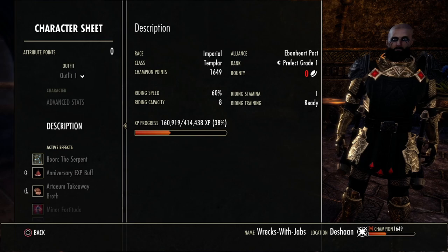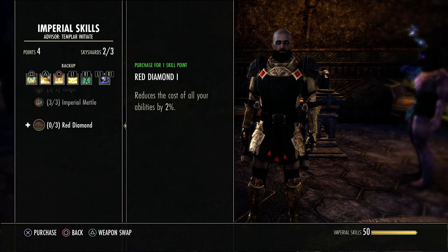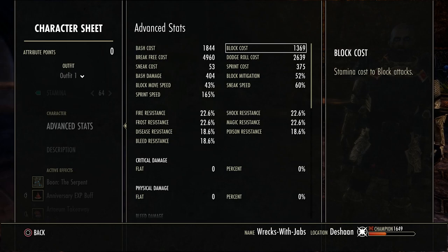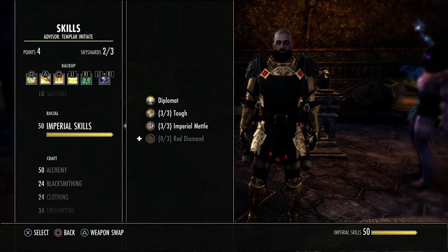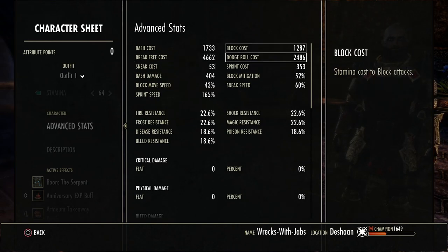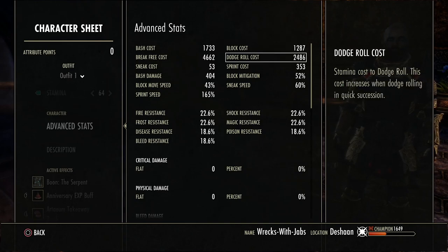For my race I'm playing Imperial — it's the best for stamina templar. You get 2k health, 2k stamina, and cost reduction. The Red Diamond passive gives you six percent cost reduction at max, dropping block cost from 1369 to 1287 and dodge roll from 2639 to 2486. It decreases the cost of magical skills, stamina skills, ultimates, block, and dodge roll.